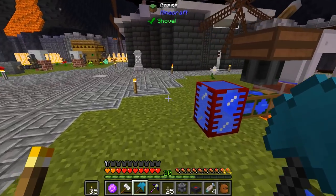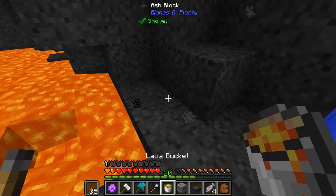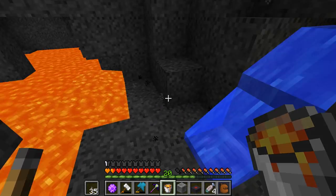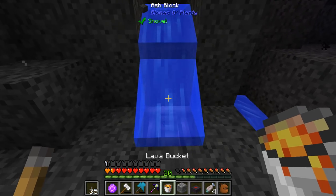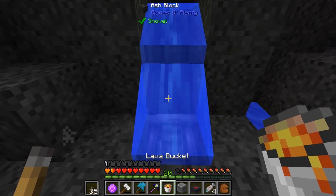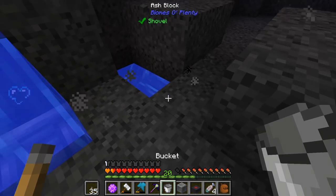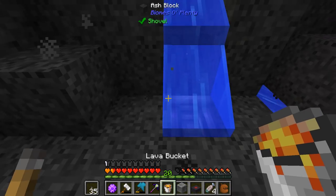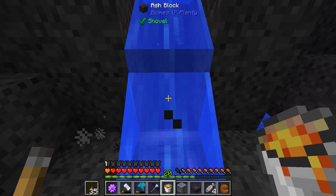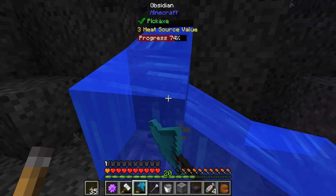Making the lasers requires some more obsidian that I don't actually have, but that's where my obsidian generator comes in handy. Just in case you guys wanted to see it — I literally just have a water source going up here, I have my automatic breaker, and the pools so my obsidian ends up over here. It's as simple as placing that down, it breaks it, I gather another bucket, and I keep repeating the whole process. Right now this is one of the easier ways for me to do it.